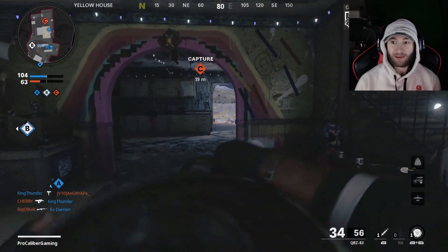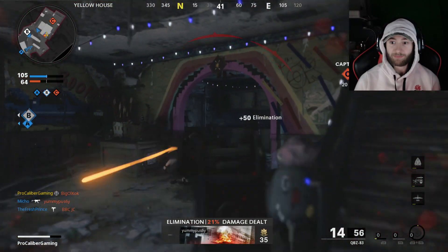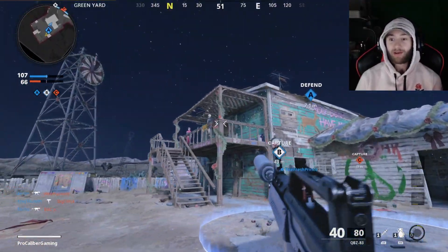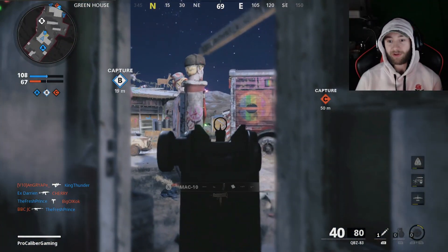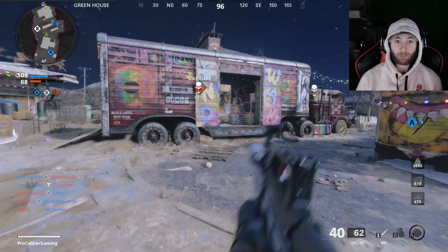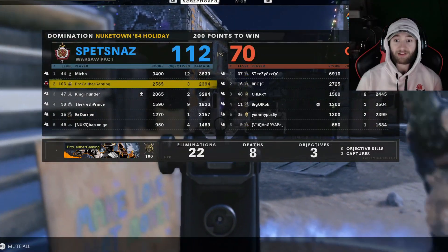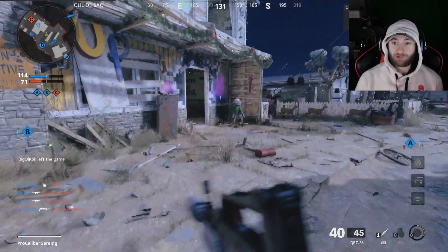We gotta play that one close to the chest and make sure we do everything we can to increase our odds of success. That new AR seems dope — as you can tell when I showed the stats, I honestly haven't used it yet. But after I get all the weapons maxed out double XP wise, I'll go ahead and start finishing those so by the time I get to working on them, I'll have attachments and be able to progress through the camos.